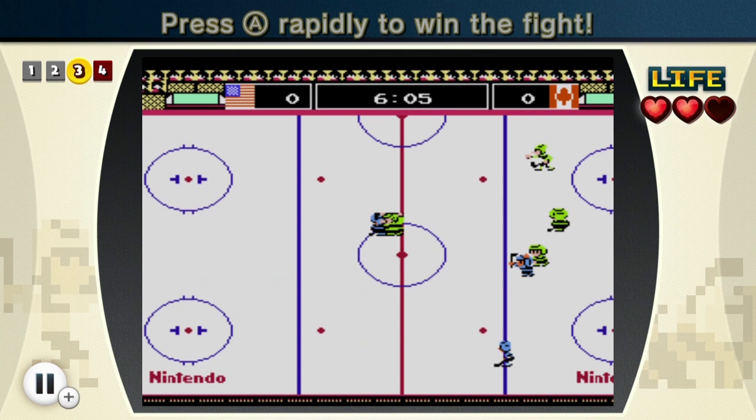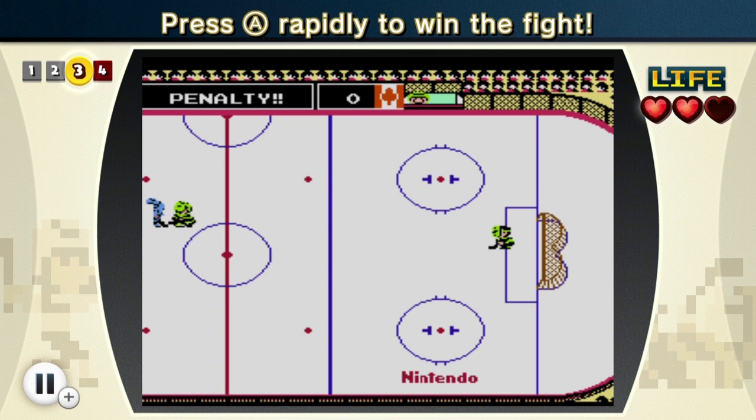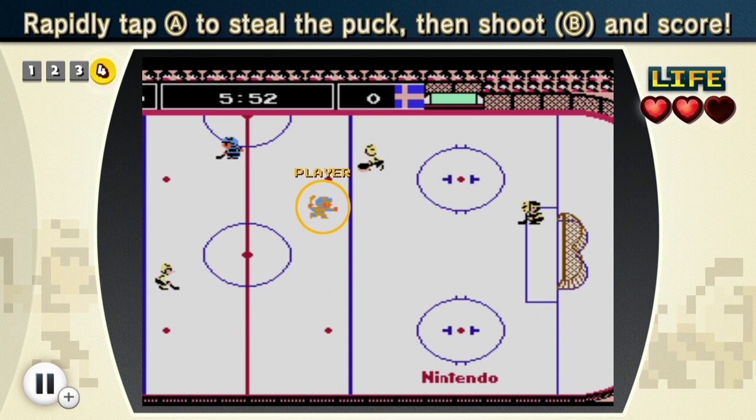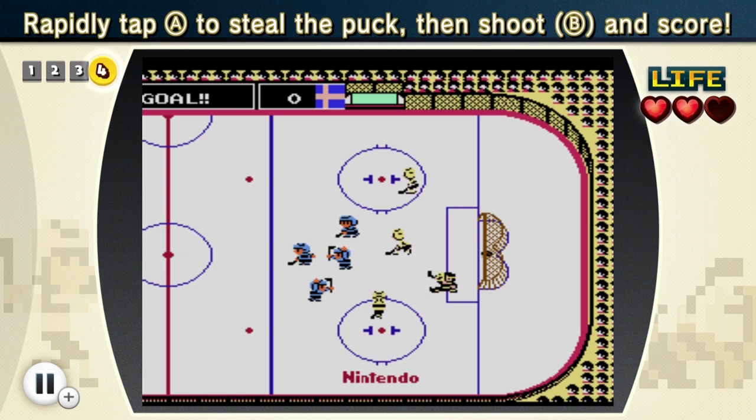Press A to rapidly win the fight. That is a ridiculous fight right now - is this what actually happens during hockey? It looks like I won for whatever reason. Press A to rapidly steal the puck. Got it! Then I have to go score with this - the slap shot for the score right there. Well, I don't really know very much about hockey. I know Krybos, one of my friends, knows quite a bit about it, but I definitely do not. Stage three is destroyed.